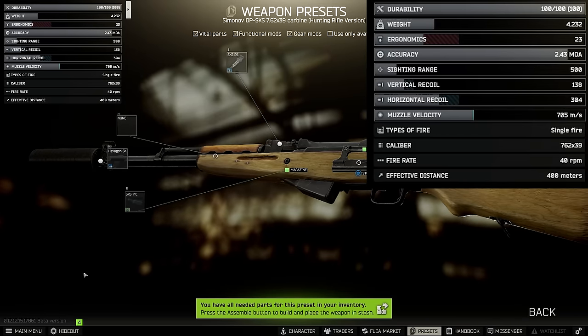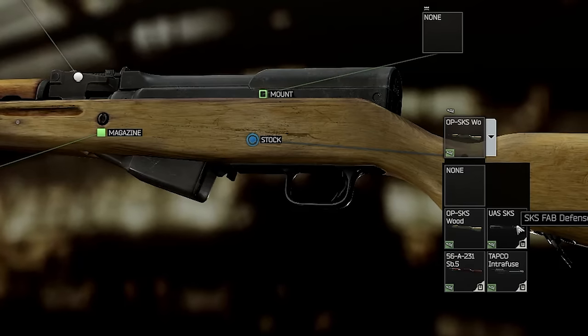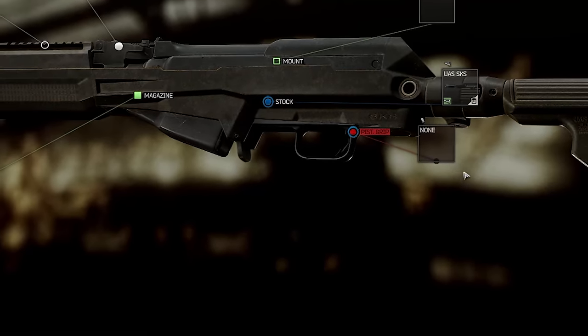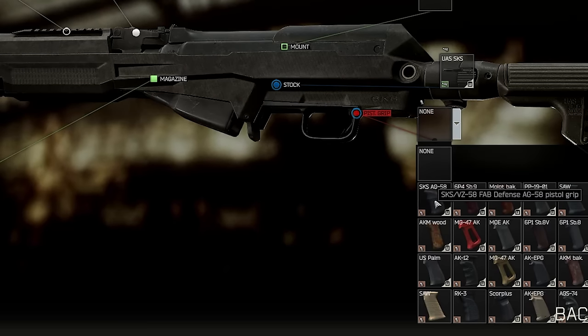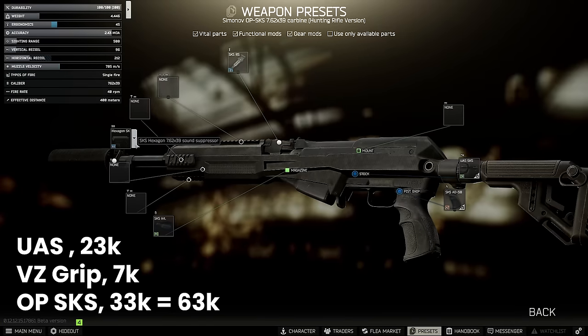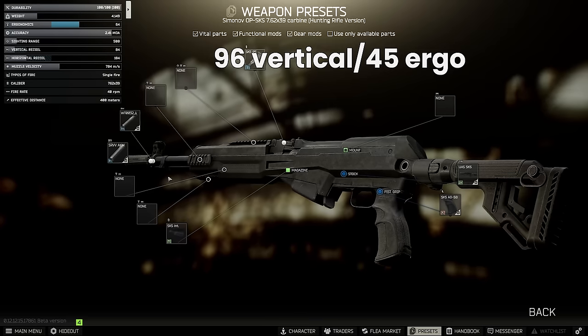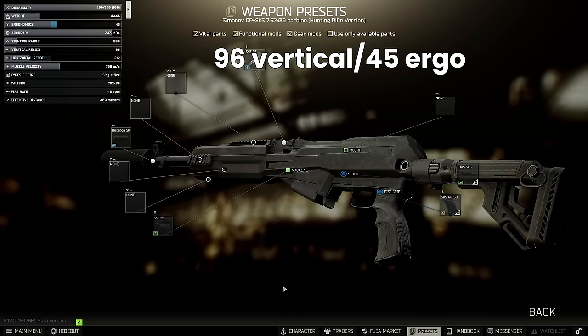Stepping up to the UAS build instead, we can get this stock for 23k from Skia 3, spending 7k again from Skia 3 for the SKS VZ58 grip. Adding on the base weapon, this comes to 63,000 rubles. Altogether, this gets the UAS build to 84 recoil and 64 ergonomics unsuppressed, and suppressed this is 96 recoil and 45 ergo instead.